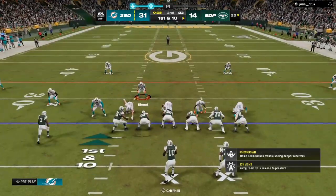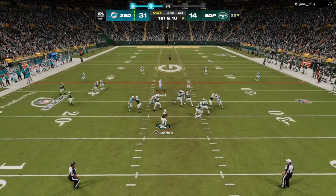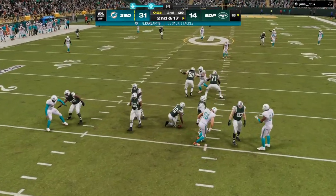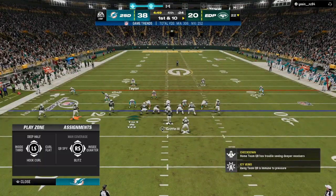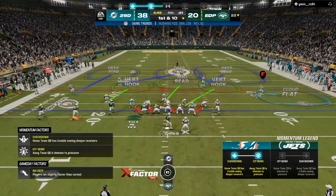If they have crossing routes, post routes, or a slant-post combo, that route is going to sit in the middle of the field just long enough to let your defense get to the quarterback.